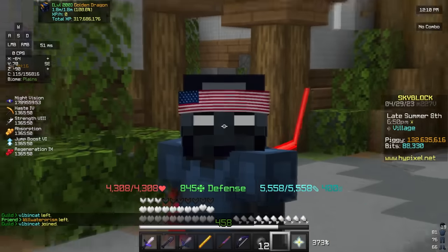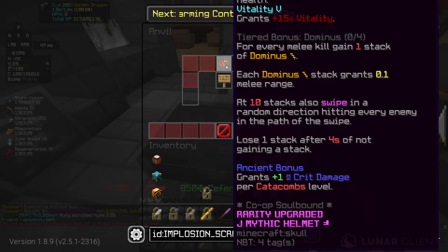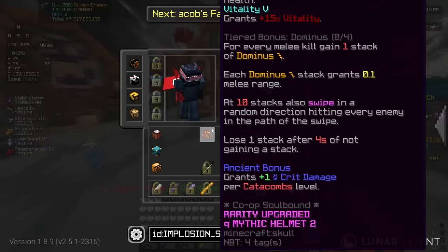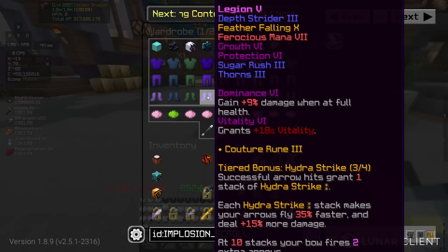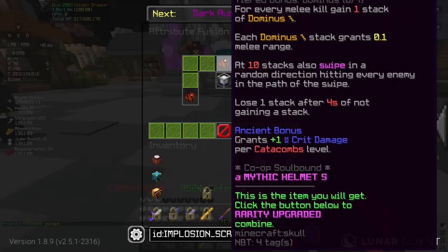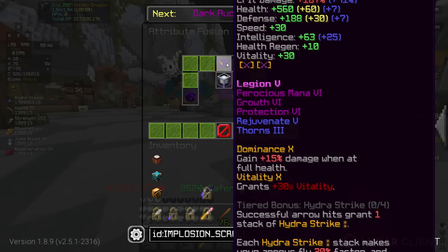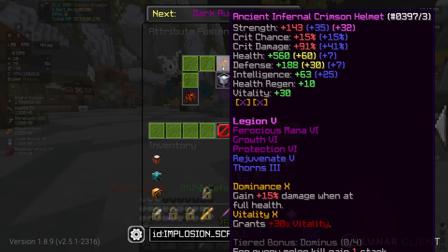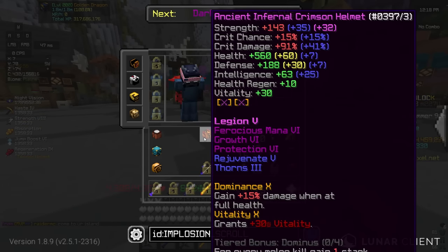Infernal Terror Helmet is actually not too terrible either. Anyways, I'm gonna go ahead and actually put everything else on this — enjoy the montage. Well, there it is, boys. I'm not actually sure if Strong Mana or Ferocious Mana is better, so I just put Ferocious Mana 6 on for now. I think Strong Mana might be better considering I have Ferocious Mana on my Terror. Anyways, final thing we need to do — attribute transfer. Dominance 10. Vitality 10. 2 mil. In 3, in 2, in 1 — ba-bang. There it is, boys. Dom 10, Vitality 10, Infernal Crimson Helmet. Oh dude, that actually looks so beautiful.